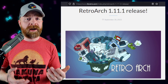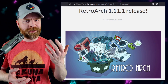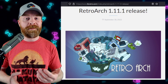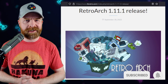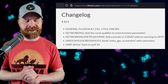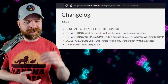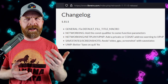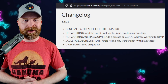Alright, we'll kick things off talking about Retroarch. We talked about Retroarch yesterday with version 1.11.0. Today we've got version 1.11.1, and this is mainly just a bug fix release. This new version introduces five different bug fixes in total, and if you're already on version 1.11.0, I do recommend updating to version 1.11.1. I don't think this quick update will break anything for you.